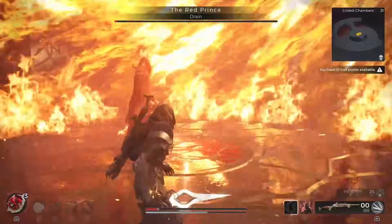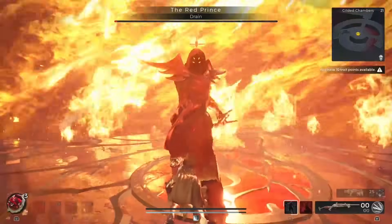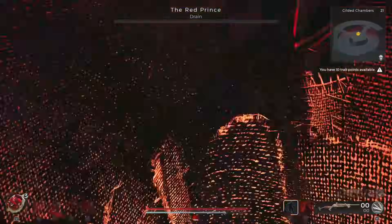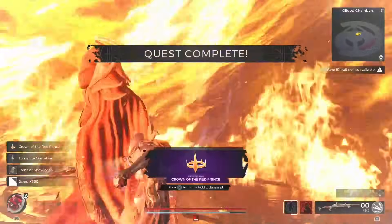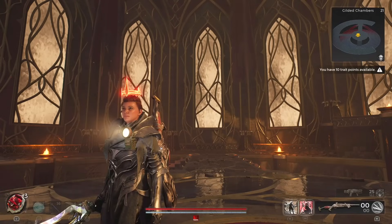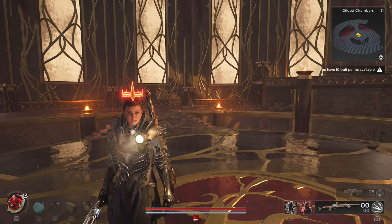Secondly, you need to go to the Gilded Chambers and fight the Red Prince. The hardest part is that the final blow of this boss battle needs to be with the Assassin's Dagger. This includes no status effects — as what kept happening to me was I was using the Challenger class and he kept dying from the revive damage. Once completed, you get the Red Prince's Crown.